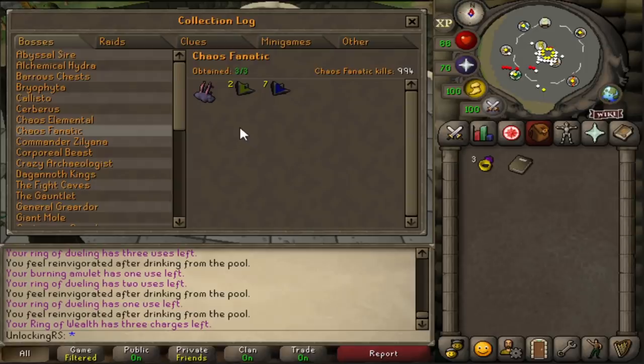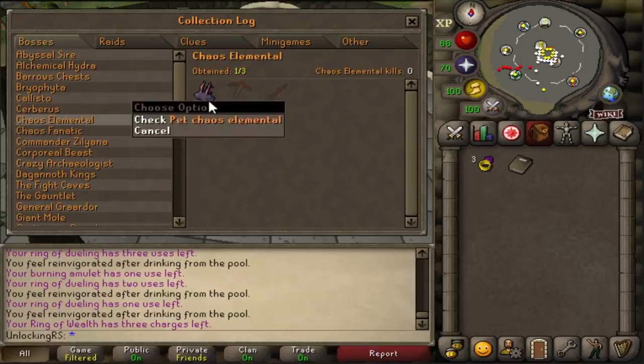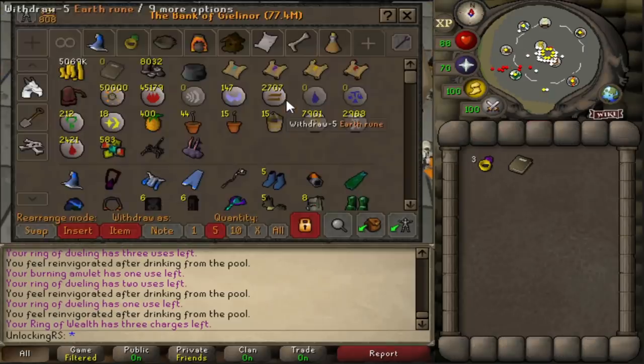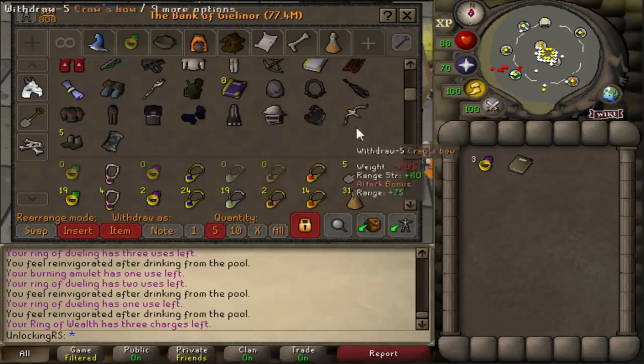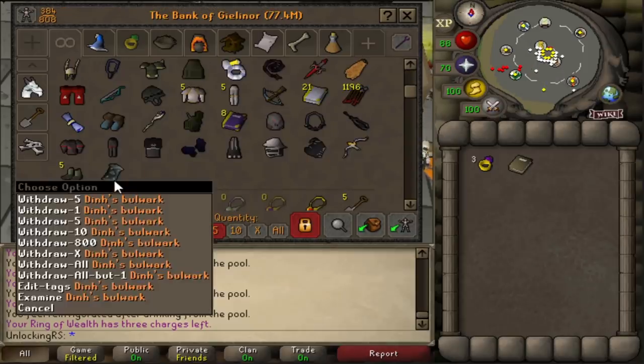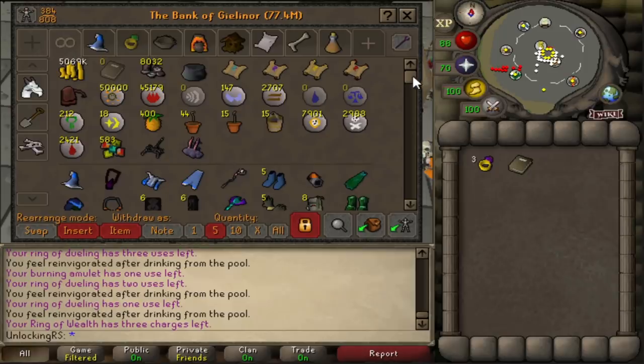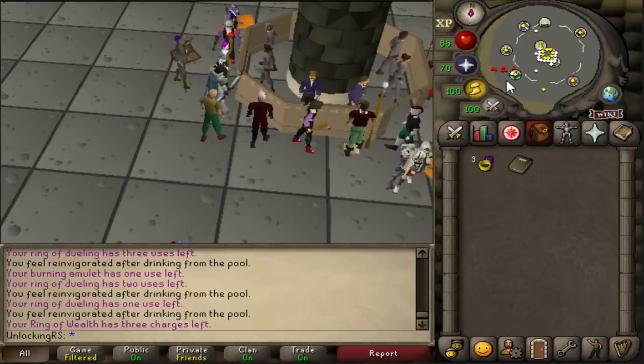That is the completed chaos fanatic log, and this also technically gives us a head start on the next tier because we already have one item obtained from the chaos elemental. Let's see what our bank value is — 77.4 million. We did lose a decent chunk of money, and we'll probably continue to lose money on items like Dinh's Bulwark that are currently crashing, but 77 mil finishing the easy tier — I'm very happy with that. In the next video we'll get started on the medium tier. Leave a like, subscribe, and I'll see you guys next time!